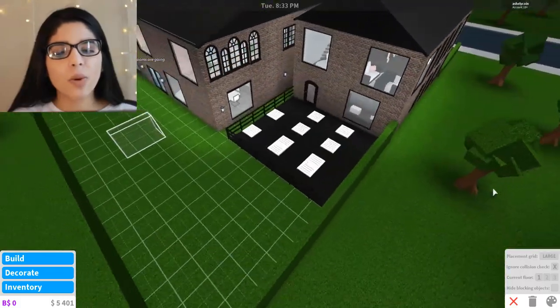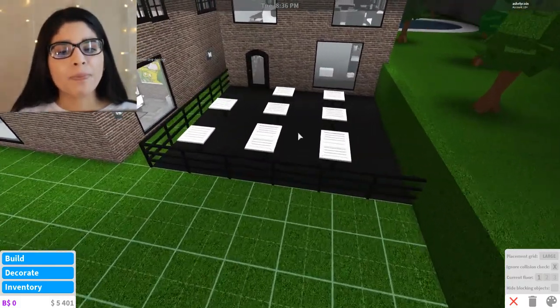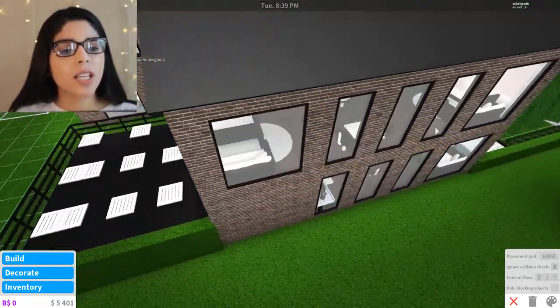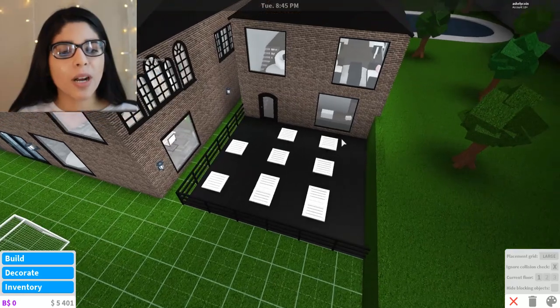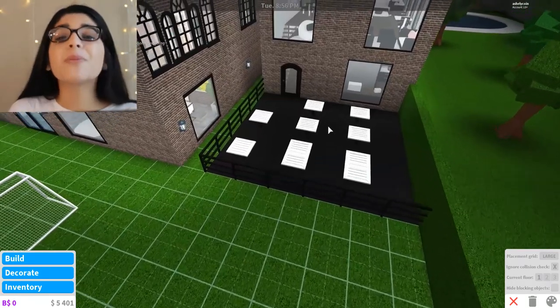This is what we have from the last episode - we made this patio area. I also want to make one upstairs, connecting it with a pole thing and building it up here so it's like a two-story setup. Maybe put some stairs over there - I'm not really sure yet.